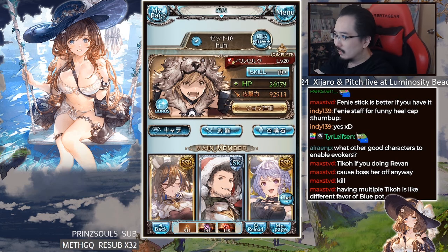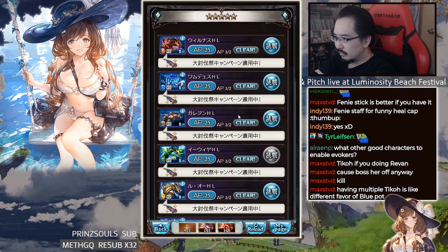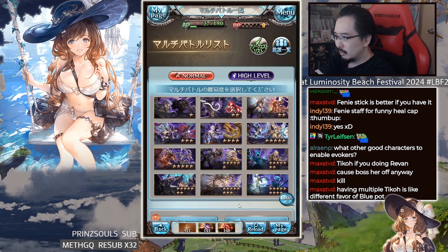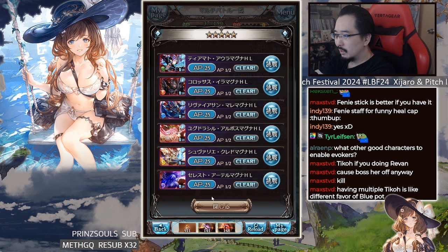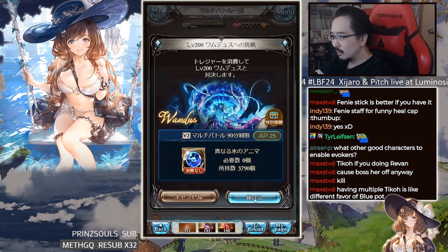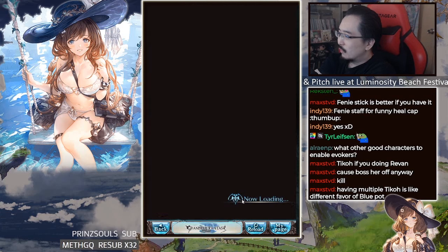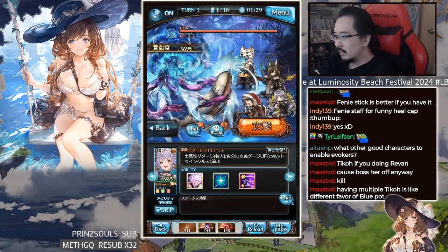I use this setup for several different raids. There's a particular rotation for it — first turn, let Rakam die. Press this, buff MC, press the Sucker skill, then use this skill. Attack — Rakam dies, Kame comes in. Press this so Kame gets the red buff based on the last skill used. Then just mash until turn four.